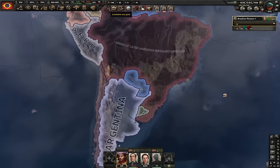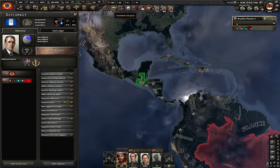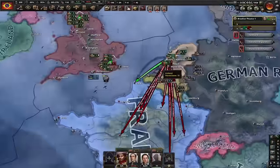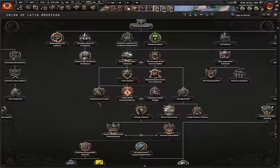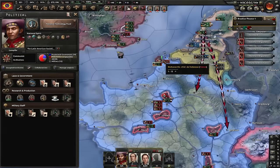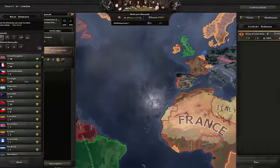Now we're ready to take out France, but before that let's declare war on all the countries I have war goals on — unless I have a war goal on some fascist countries, because then they'd join the Axis and ruin my run. These are all minor countries and they'll all join the Allies. If they're in the Allies for more than a week I'll just get them in the peace deal. The week has passed — let's now paradrop, that should be enough to capitulate France. Let's find the National Technology Fund focus — this will give us the fourth and final research slot.